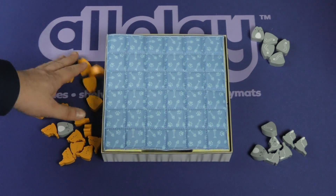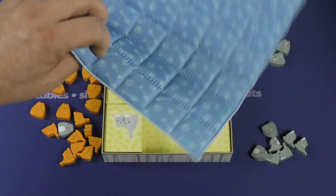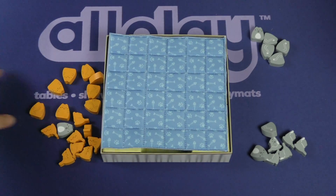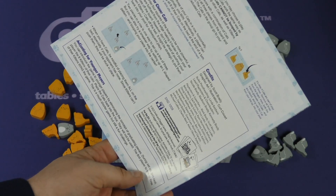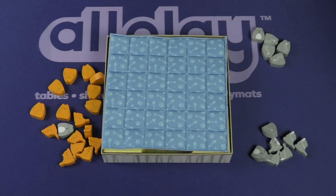A couple notes here. You can see the wooden pieces are really nice. This is actually kind of mattress material, very thin fabric here. It's a little squishy and it fits inside the box. The rules themselves are just a couple pages and they explain a little bit about some strategy for the game. And that's how you play.